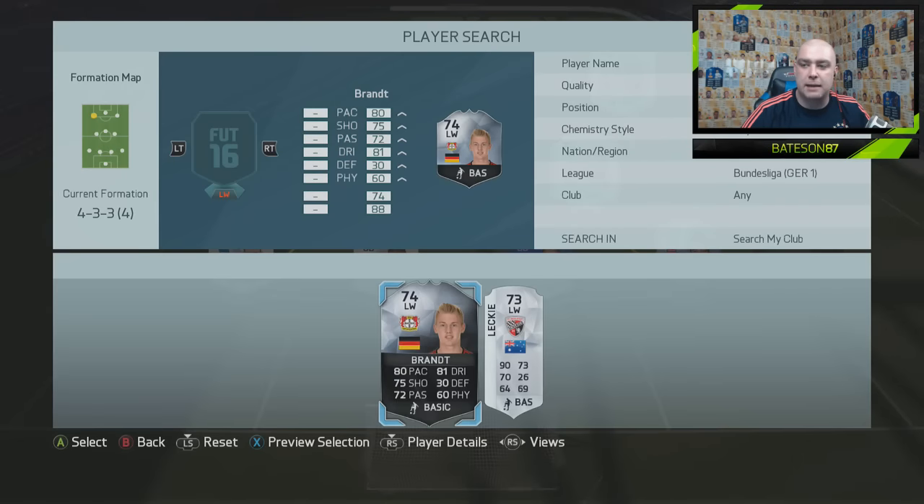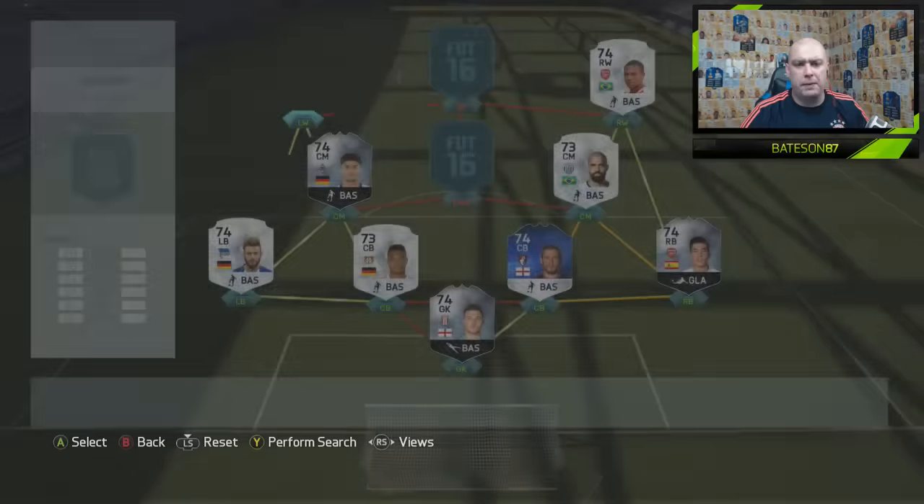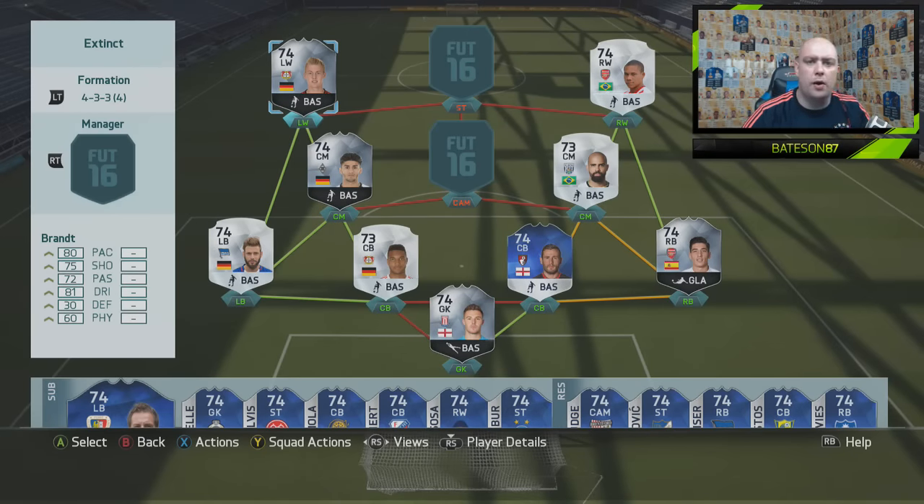And the final Bundesliga player jumping into the team is Brandt. 80 pace, 81 dribbling, and 75 shooting. Quite a tall player, not as fast for a winger as you would want, but he has got four-star skills as well.